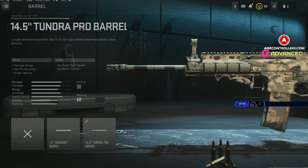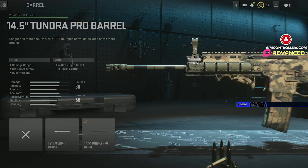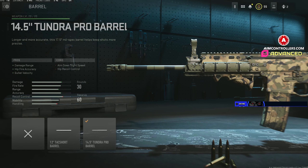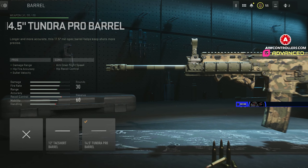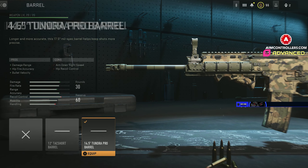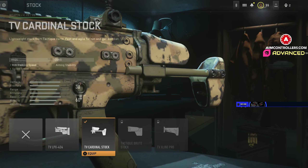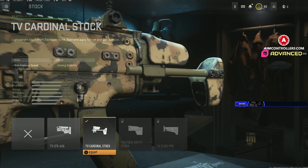I'm not sure if it's really worth rocking a barrel half the time on these guns — it's kind of difficult to tell right now. A lot of these attachments seem to do more harm than benefit, but the Tundra Barrel is what I've been using and it works out well. I'm going to go all the way down to the Cardinal Stock for the aim walking speed and sprint speed — takes away aiming stability, but those two pros are super good.